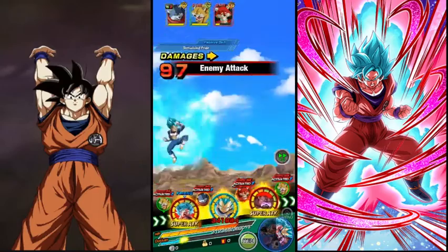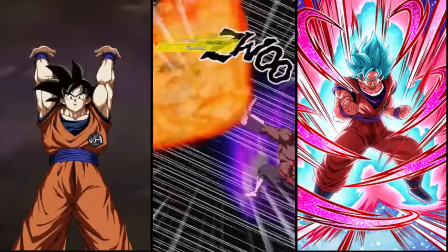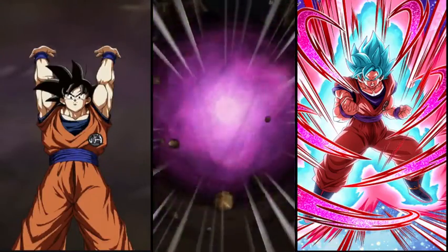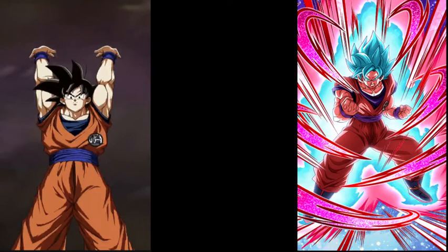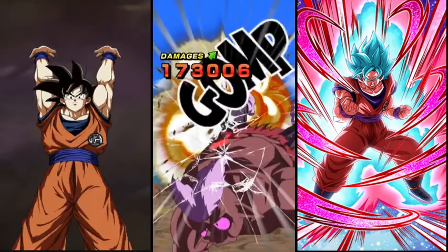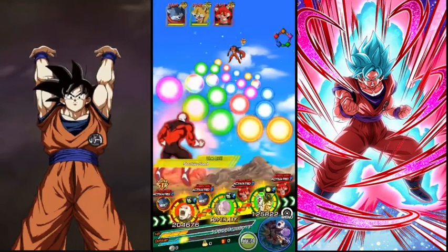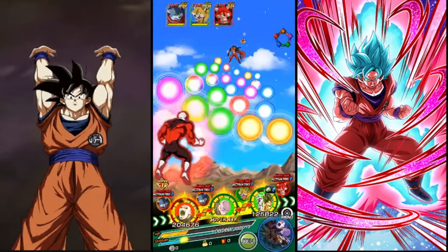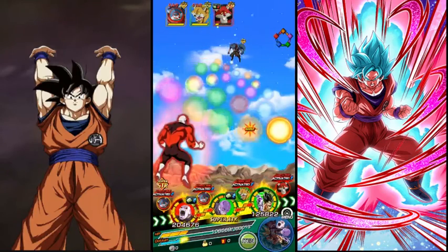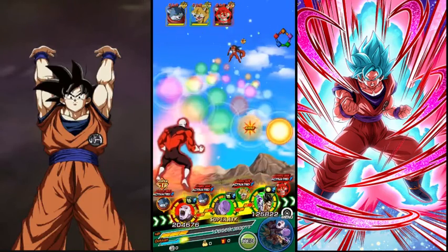We do have Topo here in this team because, as you'll see later, when we activate Goku's active skill, his attack stat is disgusting. By the way, mine is only at 55% and the friend is at 69% as they only have one Dupe. We do survive this. We don't have Kaioken Goku here on this rotation. Next rotation we're going to see he's going to hit insanely hard, even though we did not take any attacks yet.